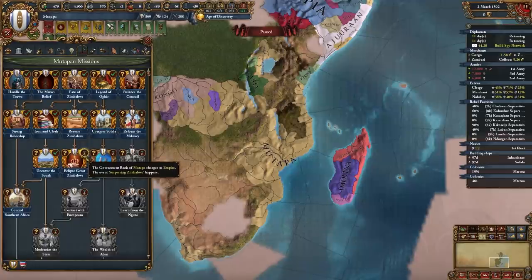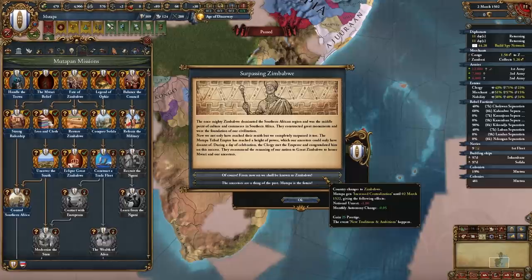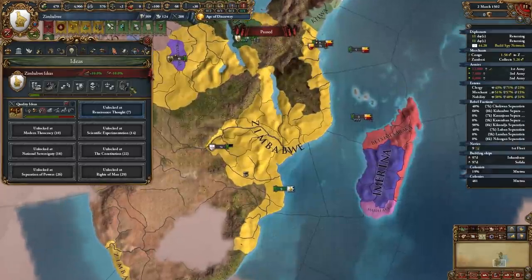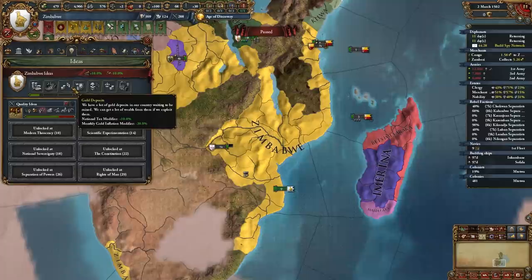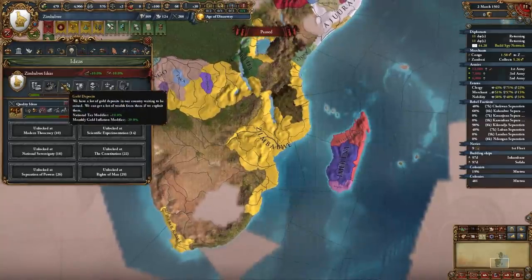We get the event Surpassing Zimbabwe and can choose to become Zimbabwe, gaining new traditions and ambitions, or stay as Mutapa. You need to form Zimbabwe — one of the most powerful nations added to the game. We gain an amazing golden map color and even more insane national ideas: plus 10% morale of armies as a tradition, plus 20% trade efficiency as an ambition, construction cost minus 15%, goods produced plus 10%, national tax plus 10%, monthly gold inflation minus 20%, port defense plus 25%, attrition for enemies, income from vassals, and production efficiency.